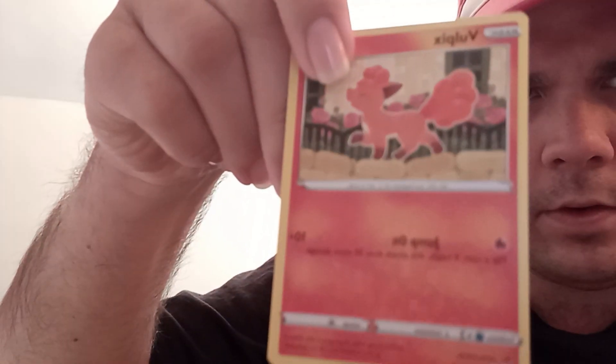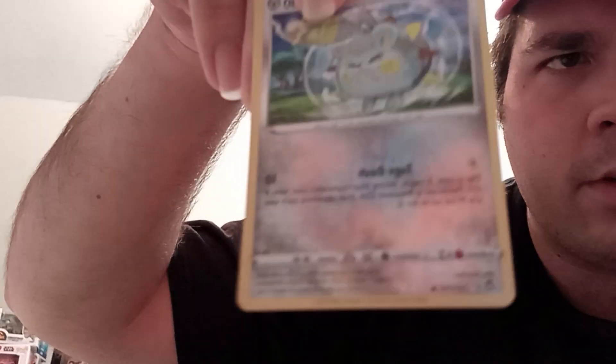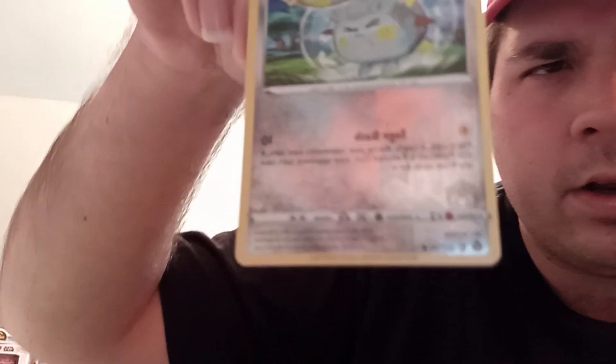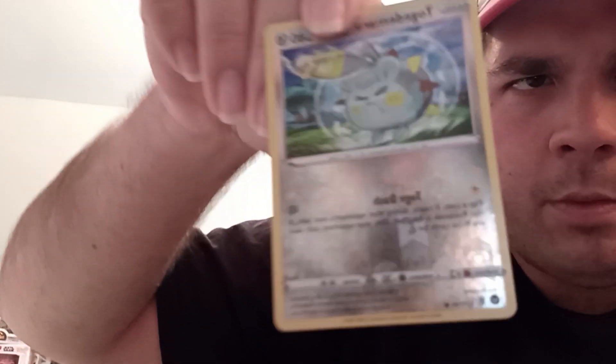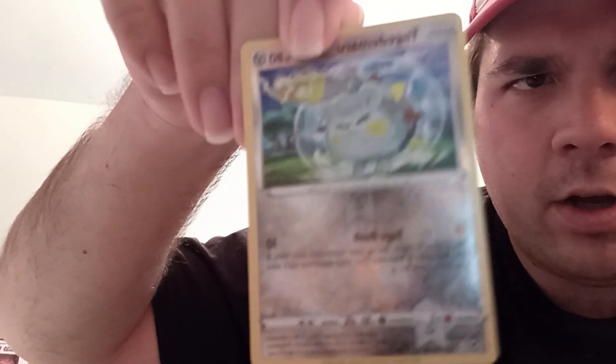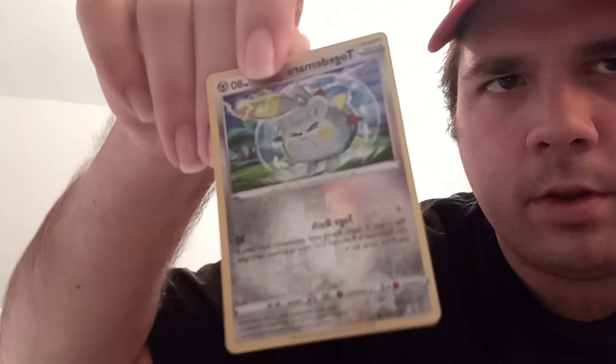Emolga. Vulpix — oh, grabbed more than one card right there. Vulpix. We got a Dreepy. We got a Reverse Holo Togodemaru. A Reverse Holo Togodemaru with the Steel Type Energy pattern right there, and a little more. It looks somewhat different from the normal type or the Pokeball pattern — maybe a bit of both, kind of shiny silver and almost like a foggy type thing right there. Really nice, really cool.